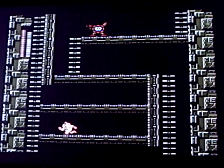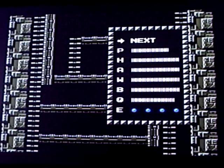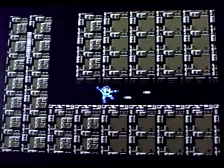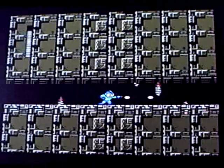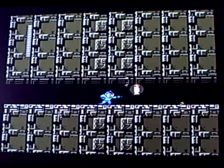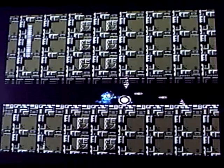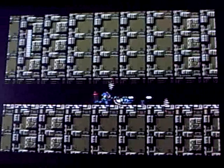There we go — that's six. Six Energy Tanks and six lives, not doing too bad. Watch out for the spikes. Now, this bit's like one of the normal levels with the screws coming through the ceiling and stuff. It's a good chance to get some power-ups if you need them. It's also a good chance to wear your thumb out.